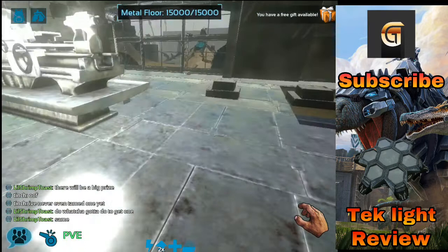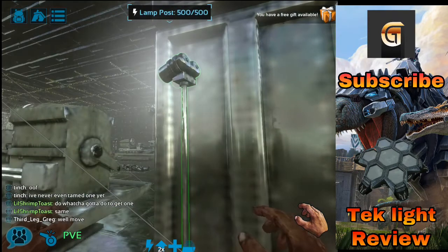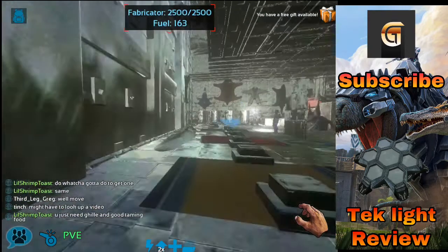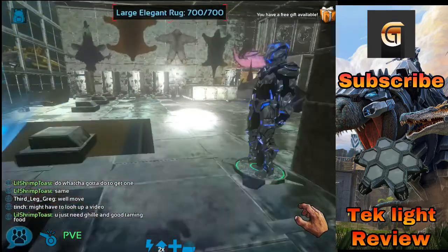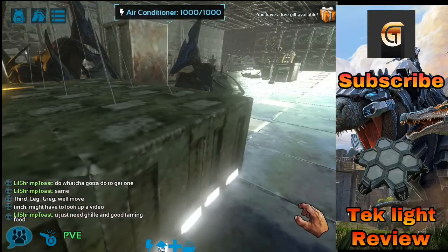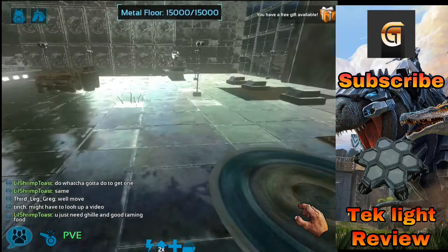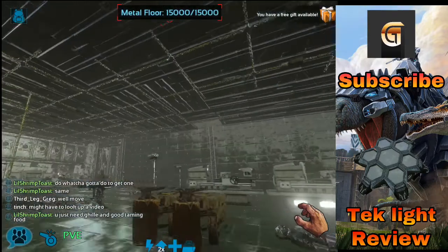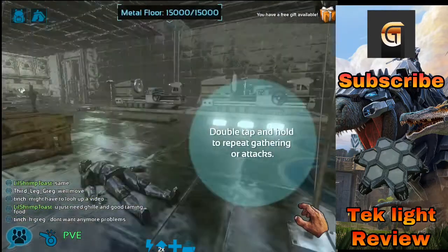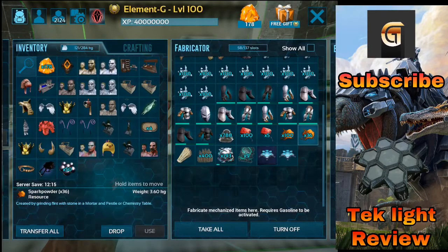Okay so I'm gonna be making it nighttime just to see how bright this can get. There's a light right here too so let's turn that off. I hope I don't crash because ARK has been buggy lately. Okay so we're all set — I'm gonna make it nighttime because I'm an admin on my server. There we go.